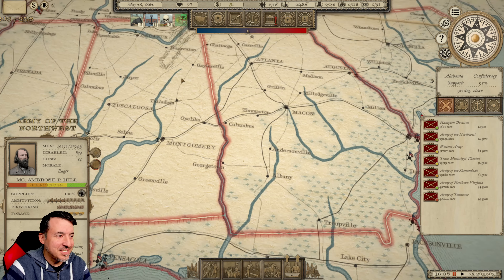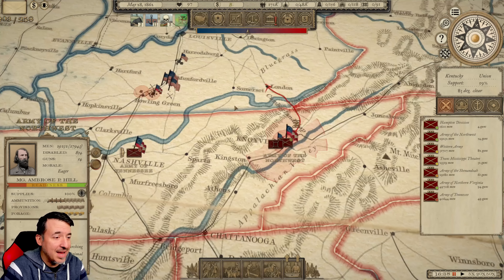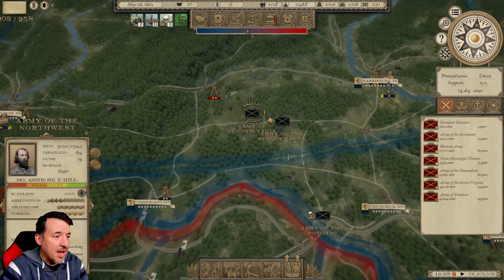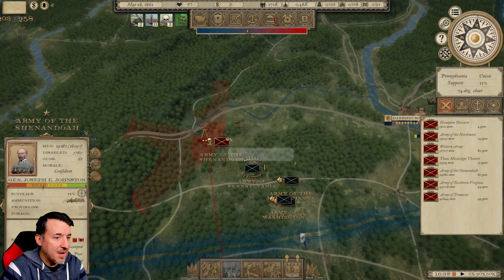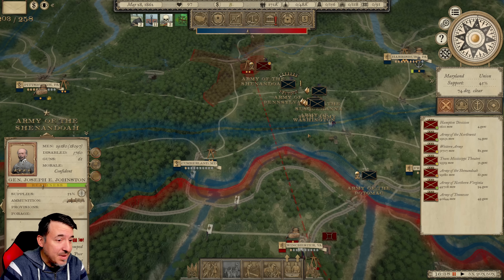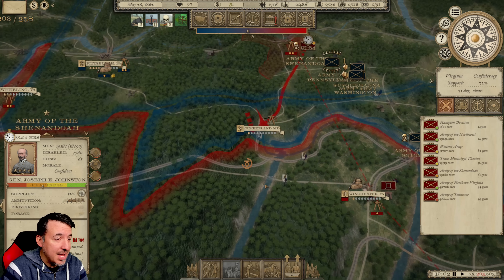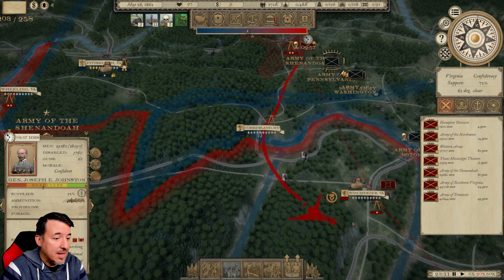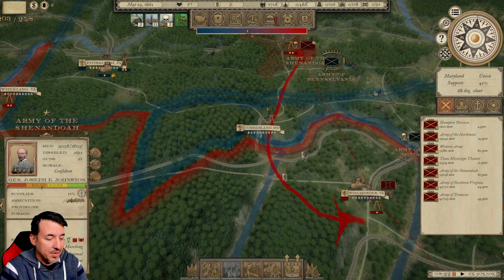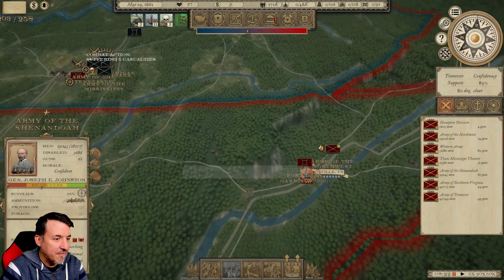Welcome back everyone to Grand Tactician: The Civil War. It is late May 1862 and I'm trying to figure out a couple of issues. These Union armies have pursued the Army of the Shenandoah up into southern Pennsylvania and I can't get them out. I keep getting hit by these massive armies and there's just really nothing I can do. They massively outnumber me like three to one, so it's really not worth fighting.